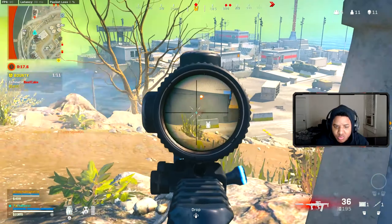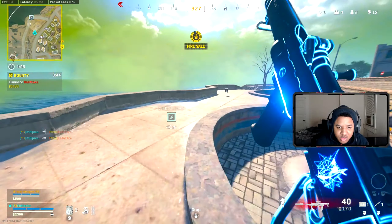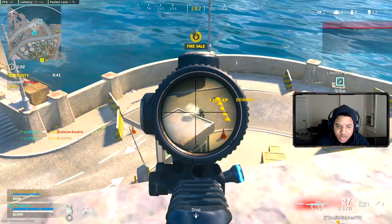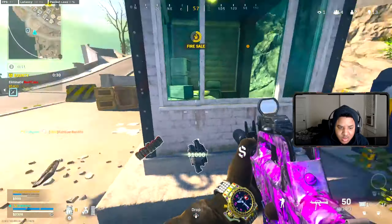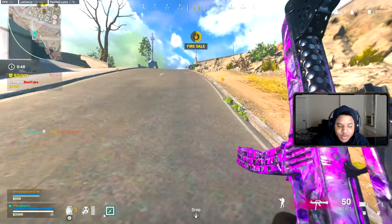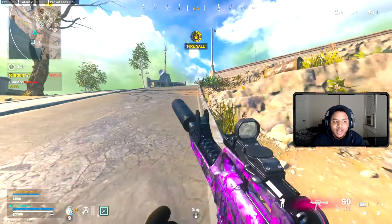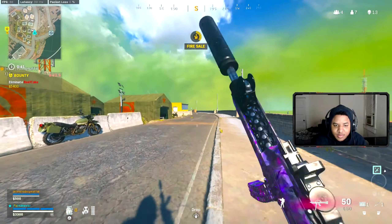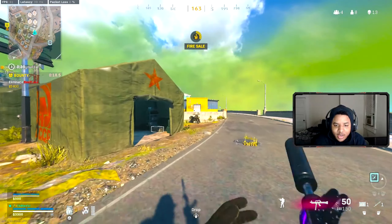'Oh, you want ghost?' Player spots an enemy trying to buy Ghost. 'I'm gonna let you get Ghost for some reason — holy shit.' Gets jumped by a full team on Ghost. Teammate offers help but player waves it off: 'Nah nah nah, get your gameplay.' Confirms multiple enemies ghosted nearby, noting someone wanted to try to use Ghost against him.